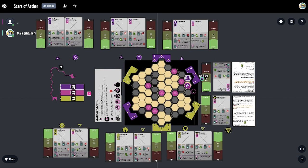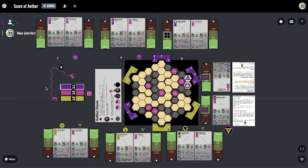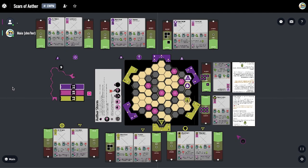Scars of Aether is all about asking the question: how far do you want to push? Players are given the opportunity to take an impressive amount of actions each turn, but as they do, their fighters become easier to kill. The majority of playtesters have found the fatigue system to be intuitive after the first round or two, and end the game knowing what strategies they can improve upon.